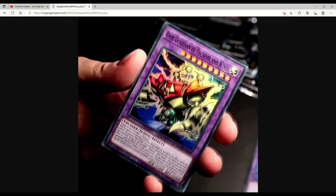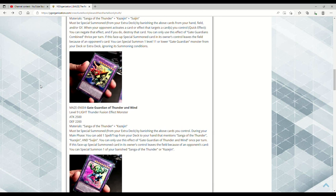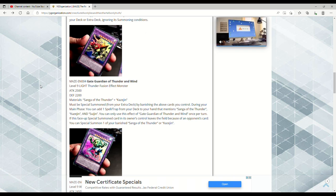Gate Guardian of Thunder and Wind — we're doing XYZ Dragon Cannon shenanigans! Level 9 LIGHT Thunder Fusion Effect Monster, 2500 ATK, 2200 DEF. Requires Sanga of the Thunder and Kazejin — must be the above cards you control specifically, not from your hand or grave. During your Main Phase, you can add one Spell or Trap from your deck to your hand that mentions Sanga of the Thunder, Kazejin, and Suijin. You can only use this effect of Thunder and Wind once per turn.